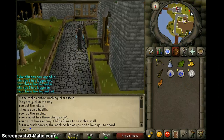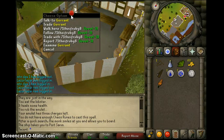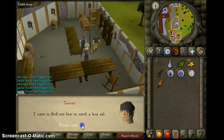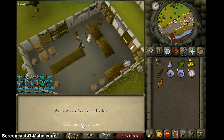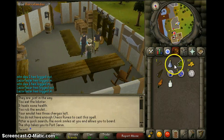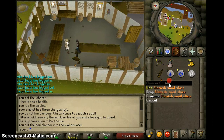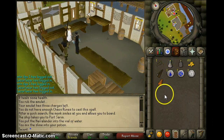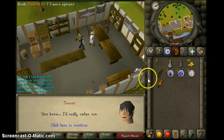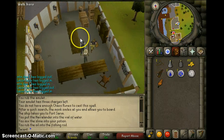I'll meet you guys at the fishing bait shop in Port Sarim. So we're at the fishing bait shop — talk to Garin and tell him you want to catch a Lava Eel. He gives you this. Use a Harralander with a Vial of Water, then use the Snail Oil with that, and you'll get Blemish Oil. Use it on your Fishing Rod — don't drink it — and you'll get an Oily Fishing Rod.